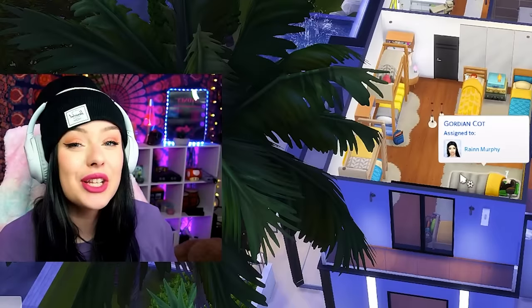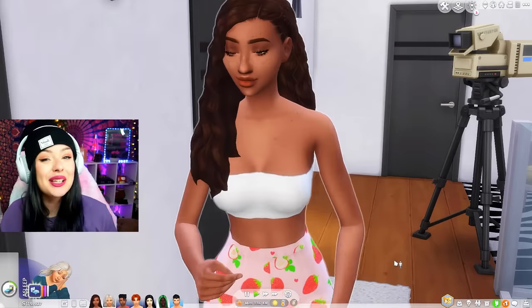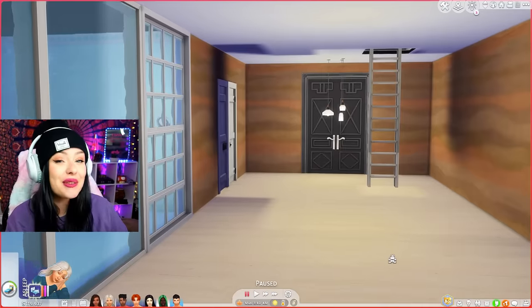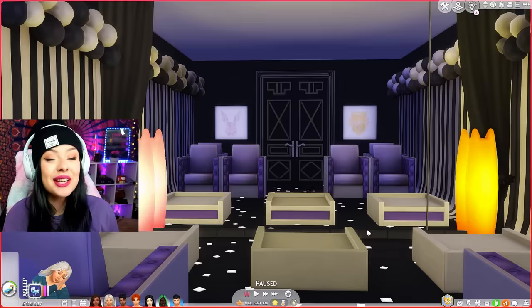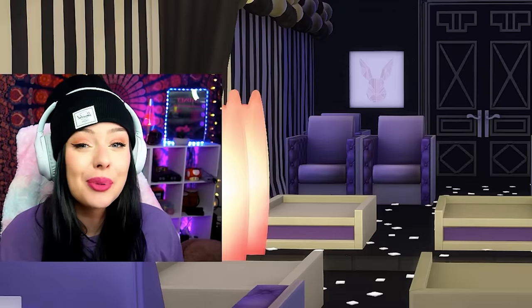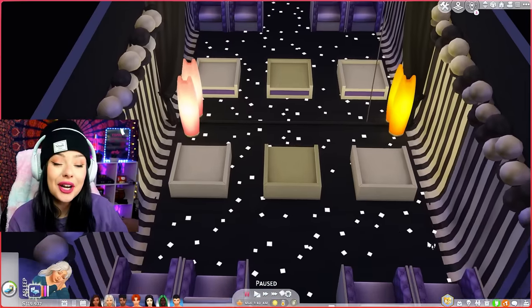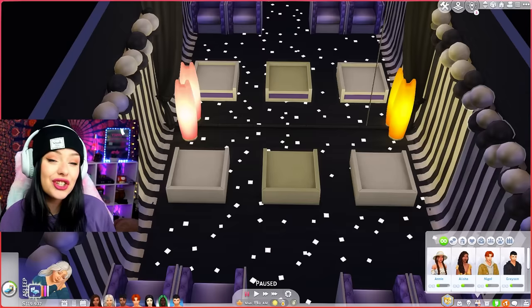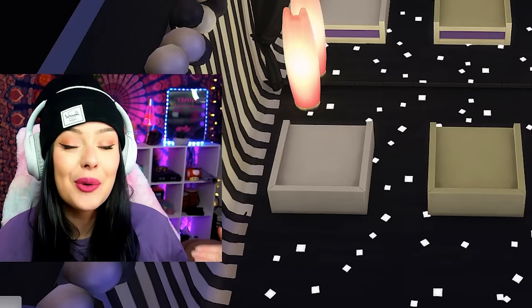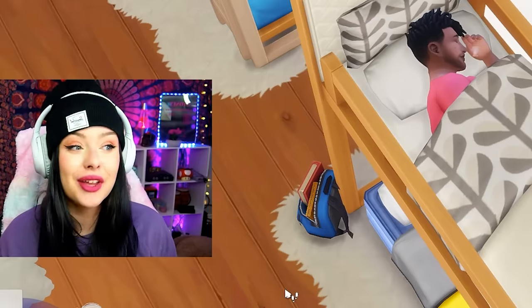Just like last time, today we're going to be doing one skill-based activity to see who is going to be sent home, but today's elimination is going to have a little bit of a twist. At the end of this hallway, I built a room specifically for our end-of-day ceremony. Instead of automatically getting rid of the person who loses, we are going to take the bottom three and send them here. We'll go into our Sims relationships and see how they've evolved — whoever has the most relationship points stays, and whoever has the least is going home. That means relationships definitely have an impact on the game.